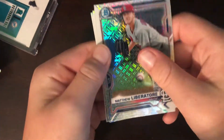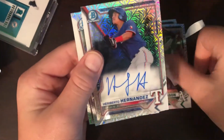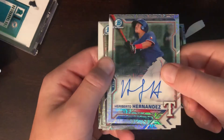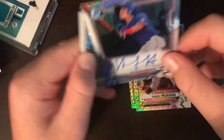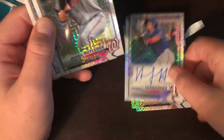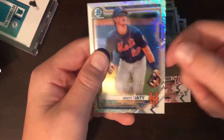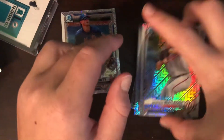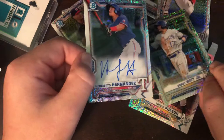Matthew Liberatore, Robert Puason, and a Heriberto Hernandez auto! It's a nice looking auto. Jackson Rutledge and Brett Beatty. That was a pretty good pack — I think our best card is either this or the Bobby Witt.